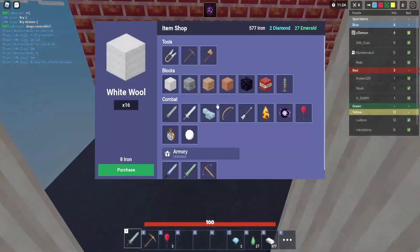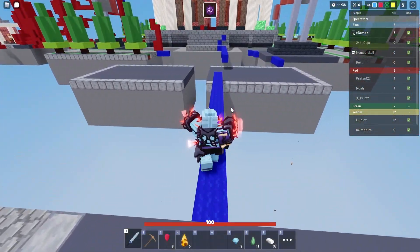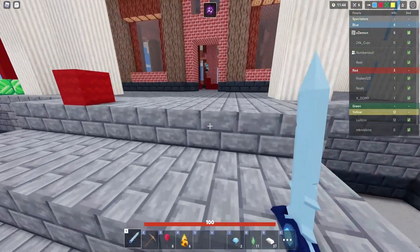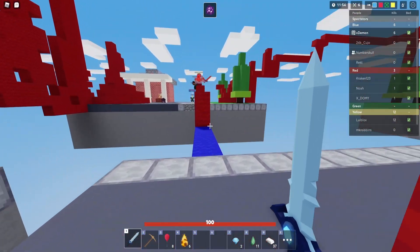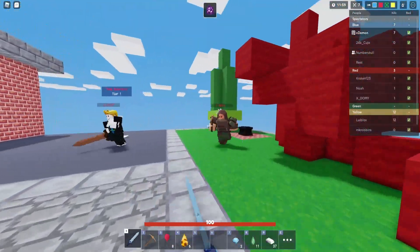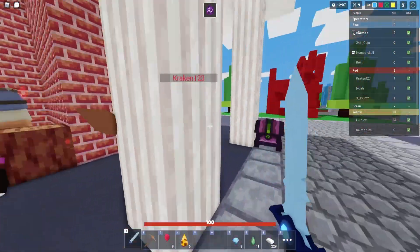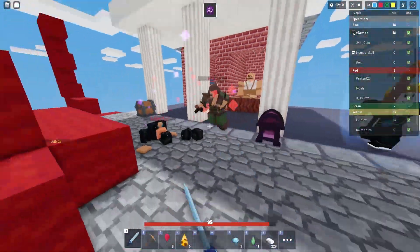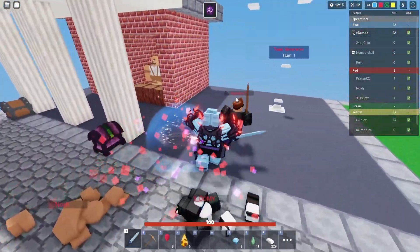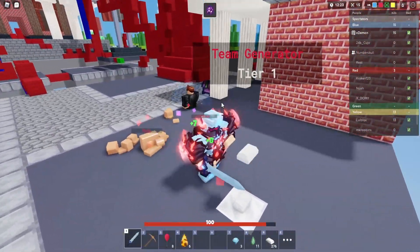I'm going to get balloons and better gear and show you guys how incredibly overpowered this combination is. I've got my diamond armor, diamond sword, enchantment, and balloons — I've got everything, boys. I'm going to go farm kills from Red now. Look at this — I'm unbeatable! I'm getting kills and going back to full health. I'm unstoppable. I'm just cracking kills — I'm not taking any damage whatsoever. I'm immortal.